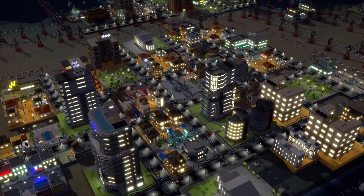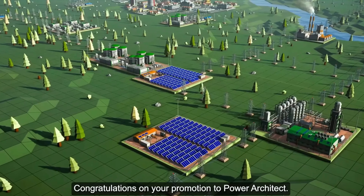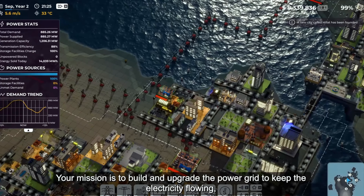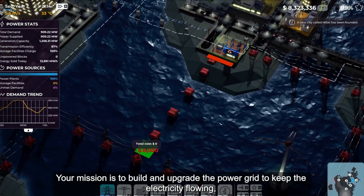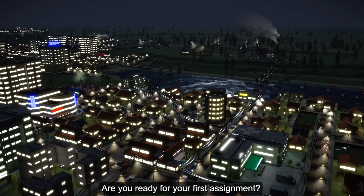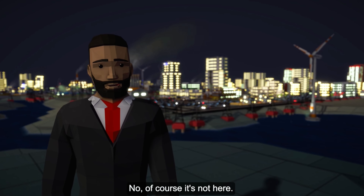Our third game is Power to the People, available on Steam and the Epic Games Store, originally released February 8th, 2022. Build and maintain a power grid for a constantly growing population while fighting off all kinds of disasters in this thrilling resource management experience. Do you have what it takes to keep the lights on?